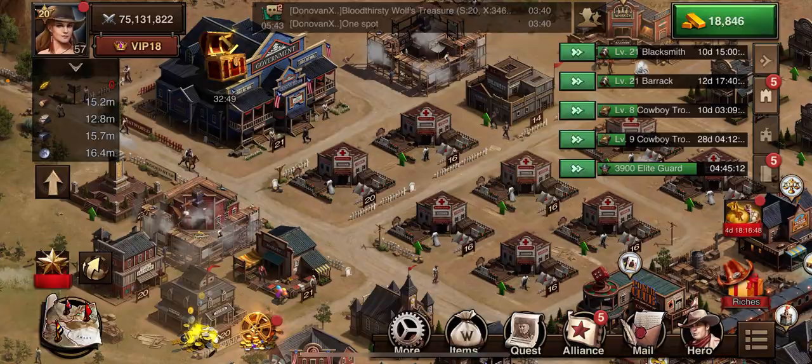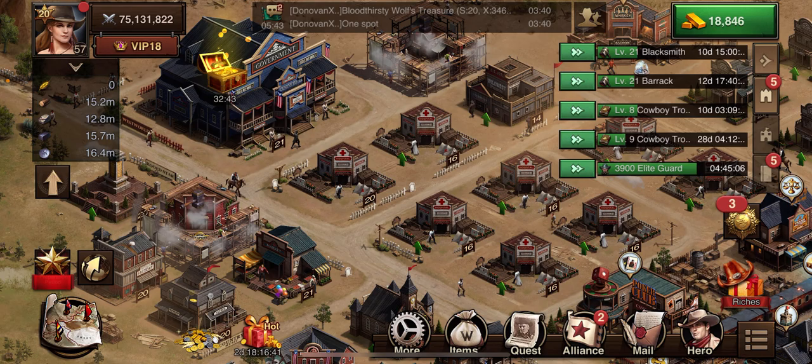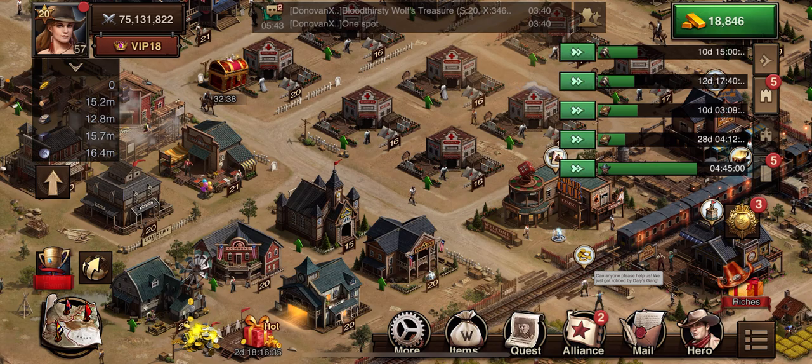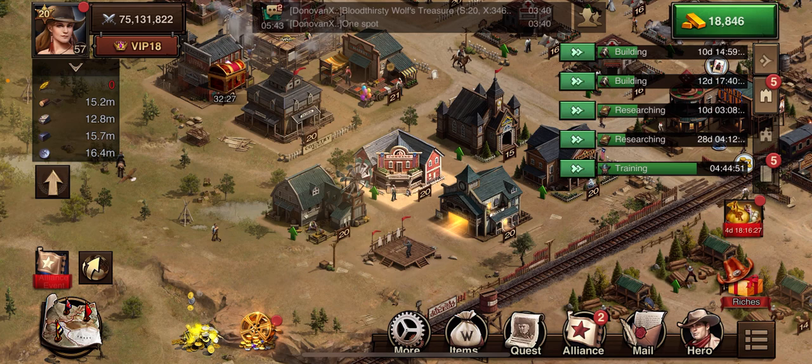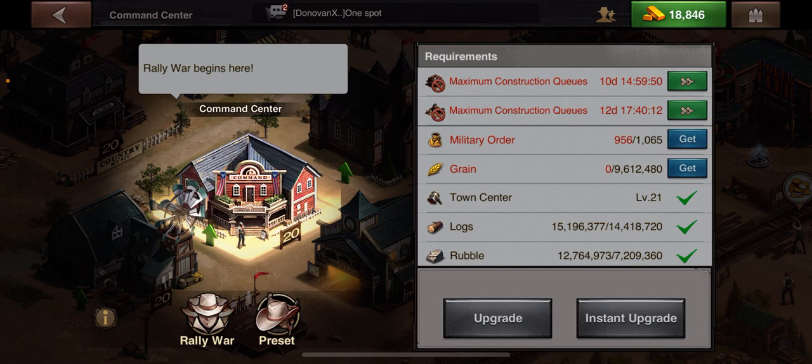I'll do a high-level three Gang of Bandits. First of all, when you are doing Gang of Bandits - just like attacking another player, rallying on another player, or even a group - your rally capacity is important. Rally capacity is controlled by going to the Command Center. Once you get to level 19 and 20 you need Military Orders.